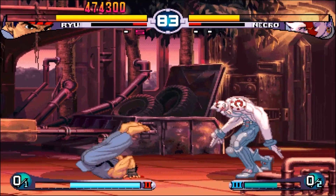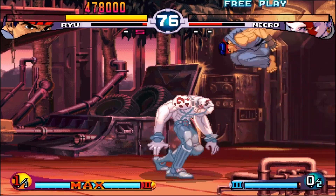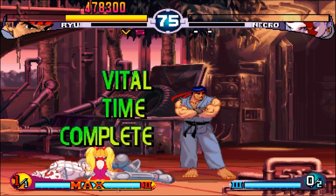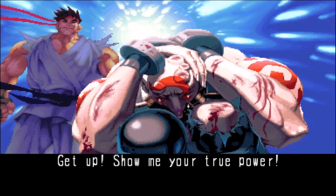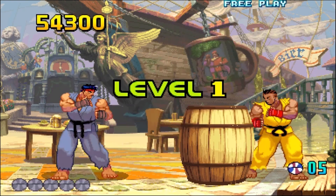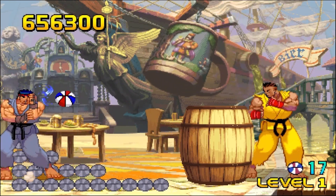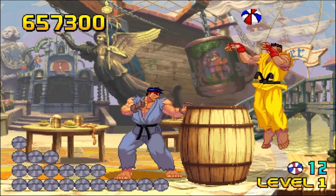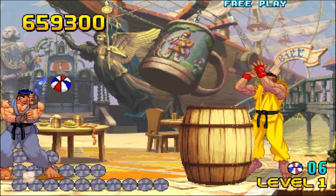In other iterations like the Marvel vs. Capcom series and in Super Smash Brothers, you still have the Shinku Hadoken but also the Shinku Shoryuken — you just have to perform the right combination. In Smash Brothers, if you get the Smash Ball, you have to be up close to your opponent to do the Shinku Shoryuken.